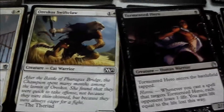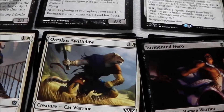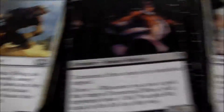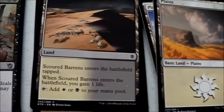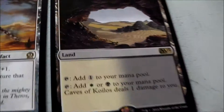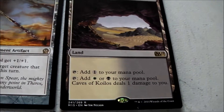Things that I would swap out pretty quick would be things such as this guy — he's a 3/1 for one colorless and one white mana, but there's no effects or anything, so you can find something better. But other than that, I totally think this deck is really playable. Scoured Barrens, you get four of those in here, which is amazing, they come in handy so much. Caves of Koilos — it does one damage to you, but having white or black mana whenever you need it can be really helpful.